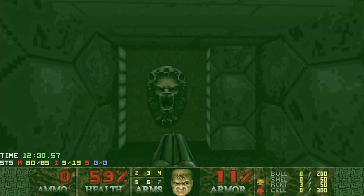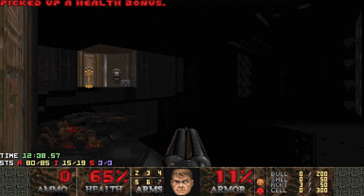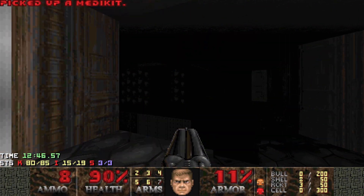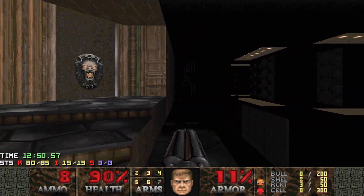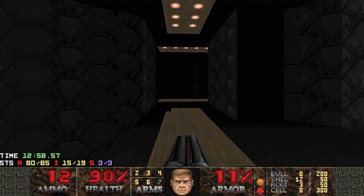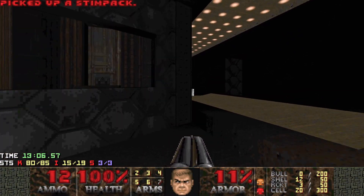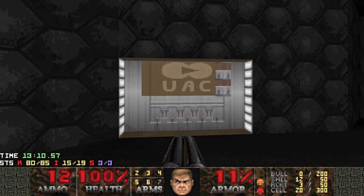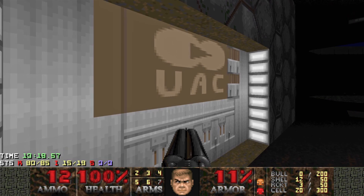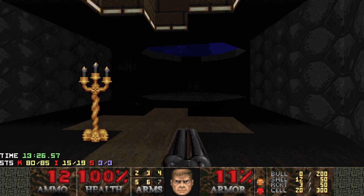Flip this switch and now we can exit onto the other side of the area we just cleared - where we sniped the chain gunner and shotgunners on the ledge. Grab some health. There's another switch here - I think it just turns on the lights over there, I haven't fully figured it out. Grabbing all the ammo I can because it's going to be really needed. Got some stim packs here. Ammo isn't great but we're alive and still going. This room here is quite tricky - we need to flip the switch up there, go back through the nukage, and then closets open with monsters. If the door closes you need to go back through the nukage, so it forces you into the room.